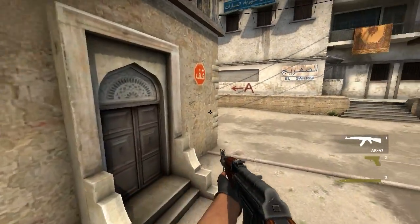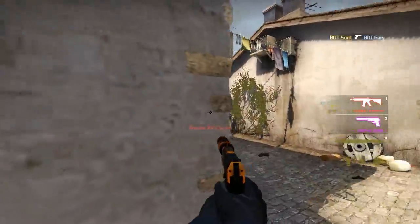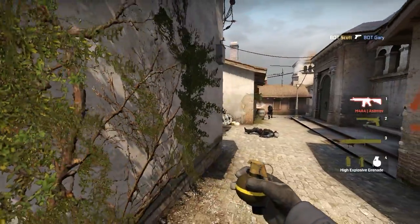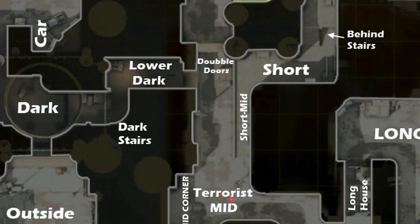To do that, always try to find one-on-one angles. Remember: safe play. For example, always be on the inside of the corner or wall. Otherwise you will find yourself in a risky position where two or more enemies are allowed to kill you.